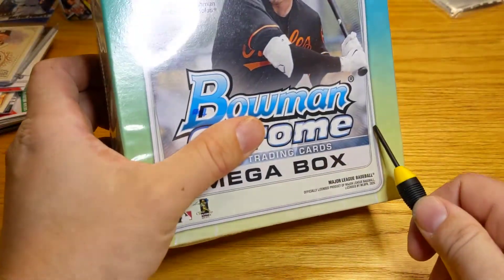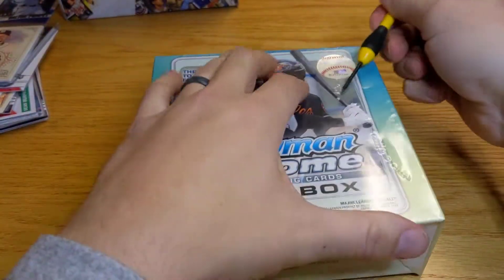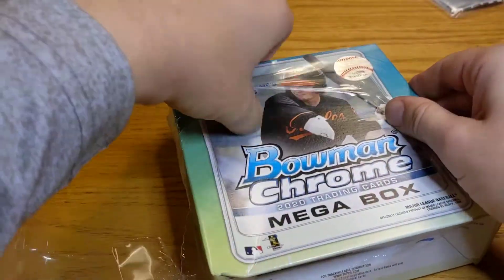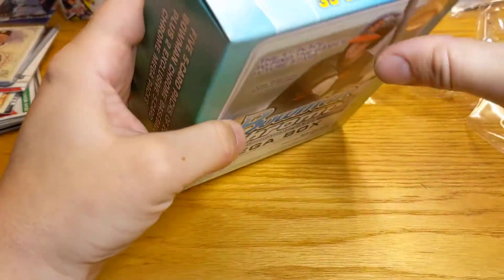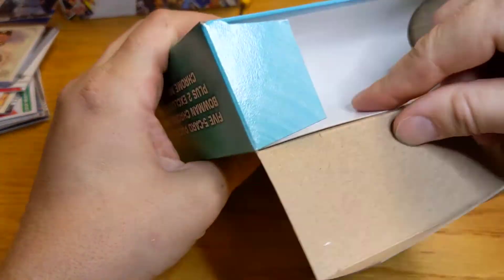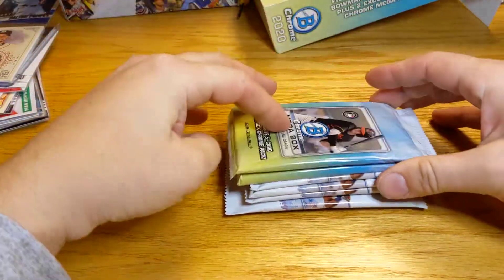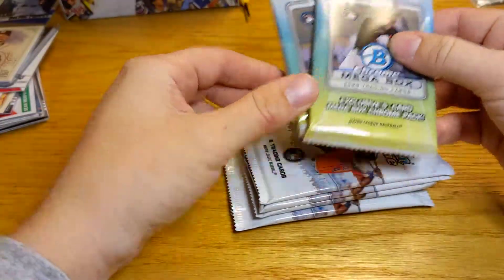You can see the ring light — trying to avoid that glare the best as possible. I'm using a screwdriver to open the box. So let's see here. We got the packs. Looks like these are kind of getting bent. We'll save those Mega Box Packs for the end.